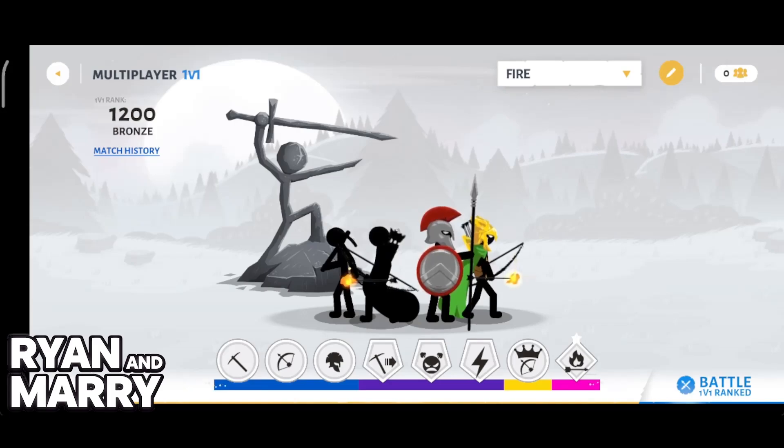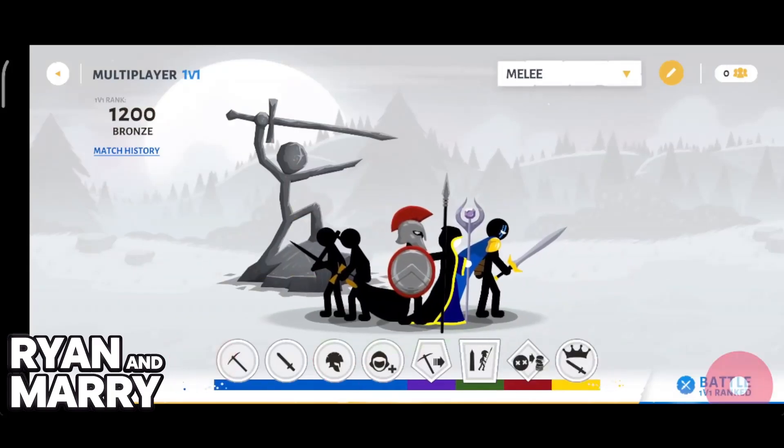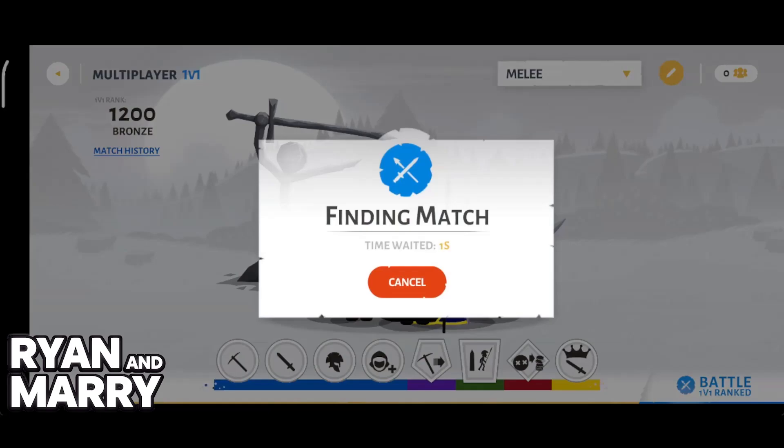All that you have to do once you find 1v1 is tap play and you will be matched up in 1v1 ranked. The player is going to be of a similar skill level — you can see the rank at the top and it will be matched with someone similar. Once you are ready just tap battle and it's going to find a match.